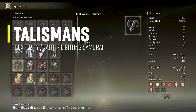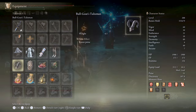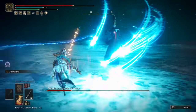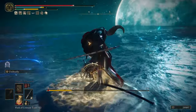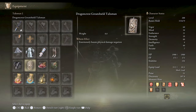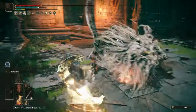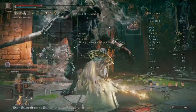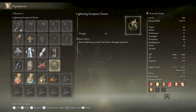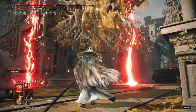To bring that poise up on this build, you have to use the Bull Goat's Talisman to reach that sweet 51 poise. And since the armor I have is low and I'm trading damage, I needed some extra protection with the Dragon Crest Greatshield Talisman. For offense, I'm using the Shard of Alexander, which will increase the attack power of the Unsheath Ash of War that you'll use a lot in this build. And the Lightning Scorpion Charm will raise your lightning attack power — specifically boosting Electrify Armament and the rest of the lightning incantations.